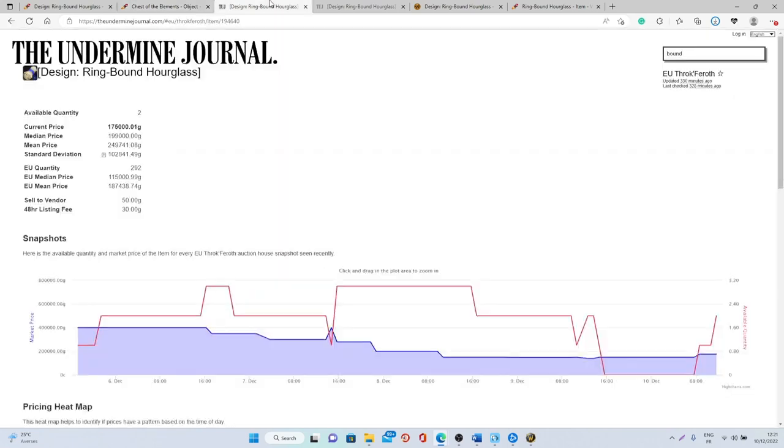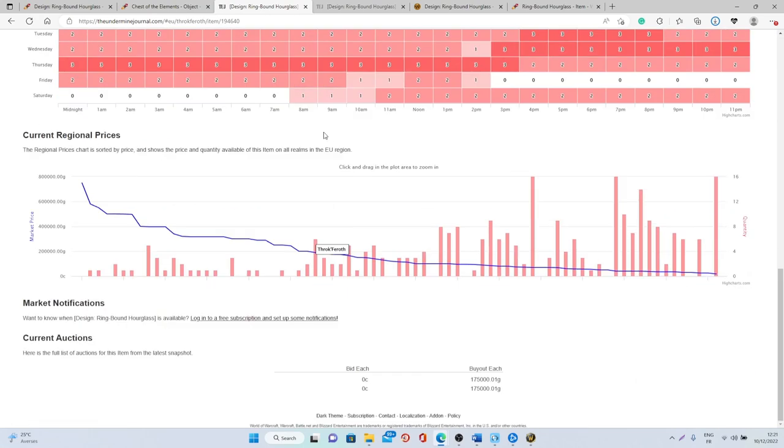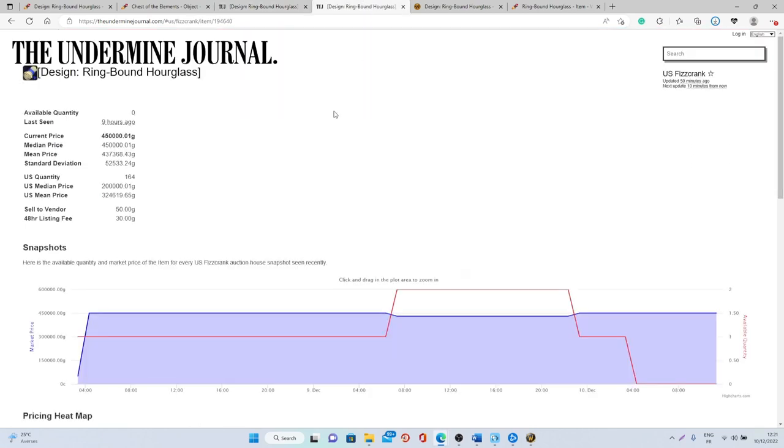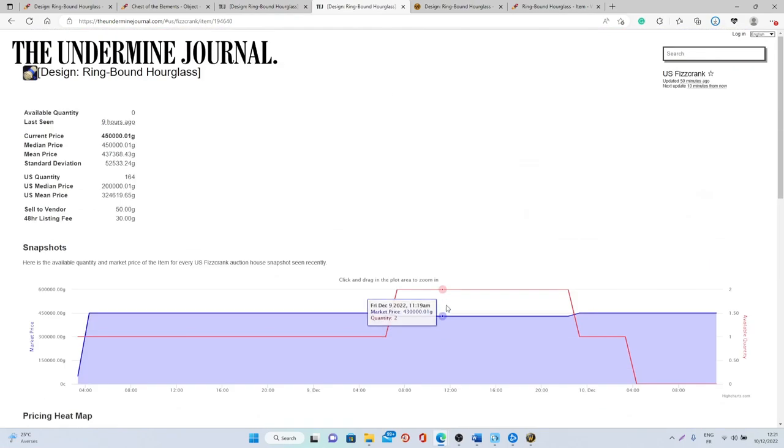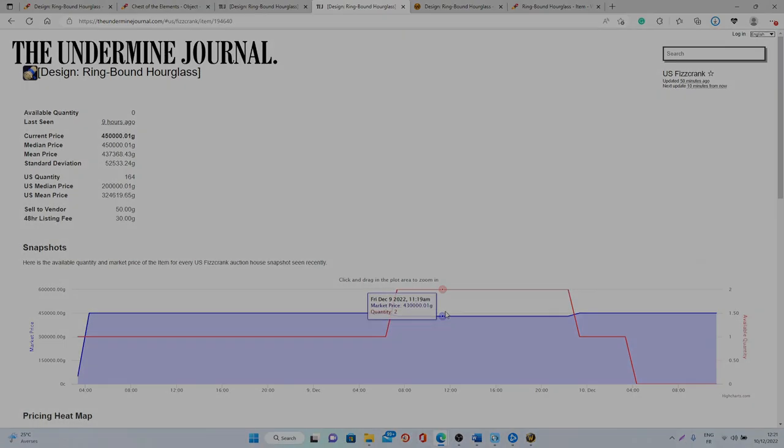The sellrate right now is 0.8 and when it comes to the value, on average on European realms it's going to be between 115k to 187k gold. Most realms will be more than 100k gold. On US realms it's between 200k to 324k gold, with most realms averaging around 200k gold, so this is something you can make a lot of gold with.